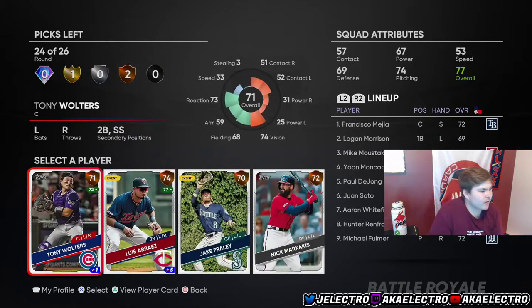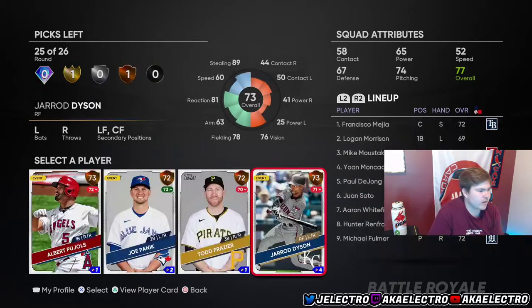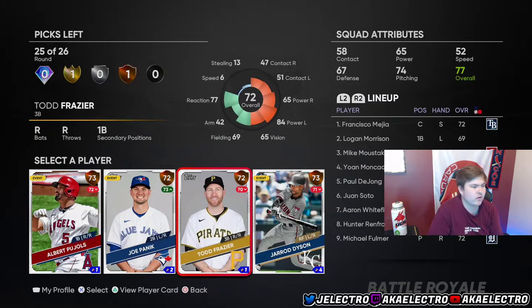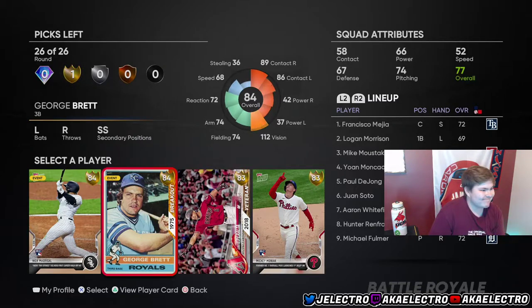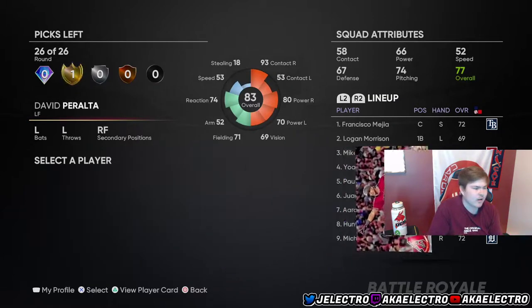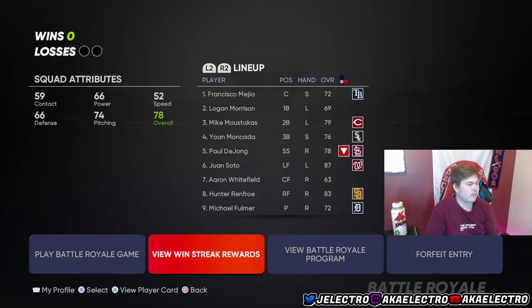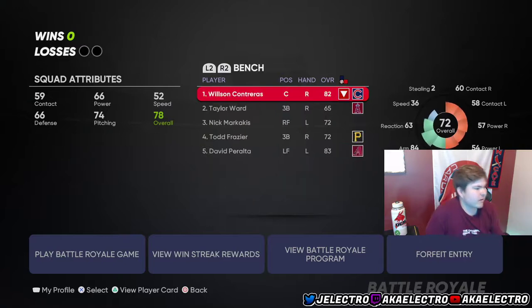We're still looking for bench bats and none of these guys look like they're it, so we're probably just going to go with speed or hitting. We're going to go with Nick Marquez — he's a lefty hitter with a buttery swing. And then we're probably going to go Todd Frazier — the dude crushes lefties, and that's exactly what you want off the bench out of bronzes. We got kind of screwed here, so we're going to go Peralta. We do need one more in the outfield. And this draft isn't that bad — we're going to put this lineup together.